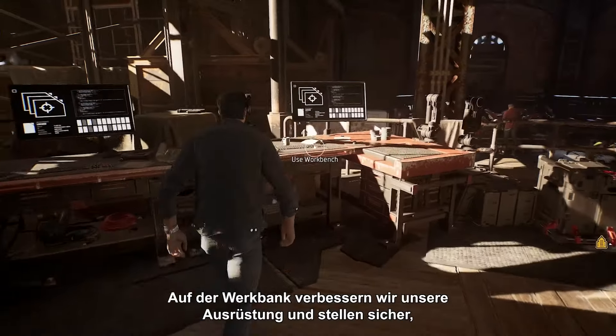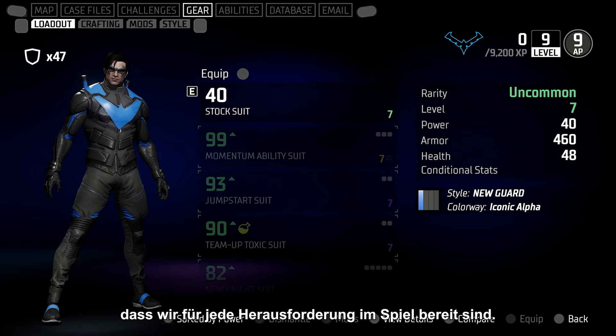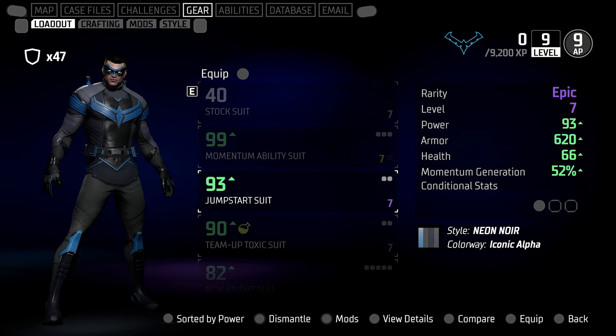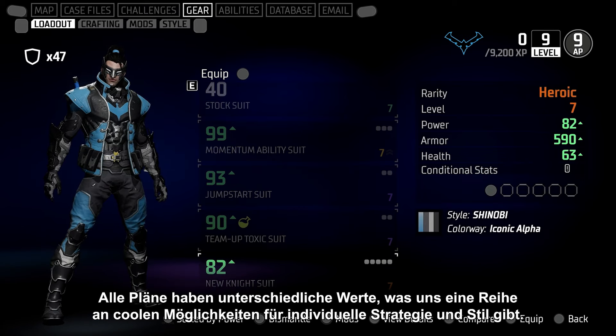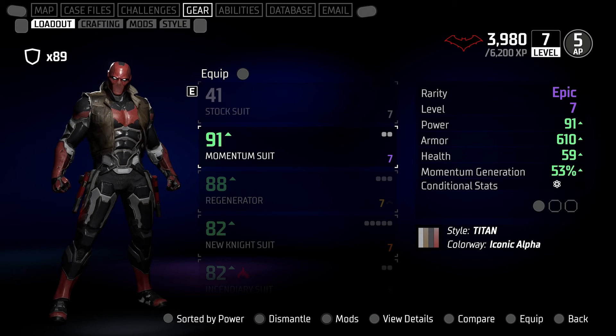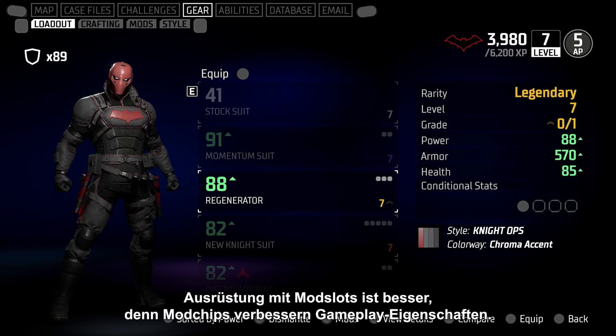The Workbench is where we go to upgrade our equipment, making sure that we're ready for each new challenge through the game. Players find blueprints and crafting materials by taking on missions and fighting crime. Each blueprint has different stats, giving the player a wide range of cool choices for their individual strategy and style. Gear with Mod Slots is better, because Mod Chips power up gameplay properties.